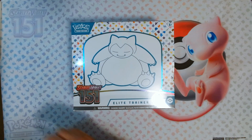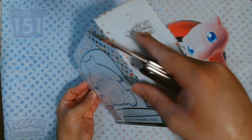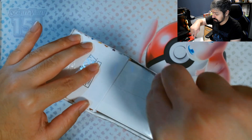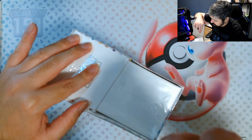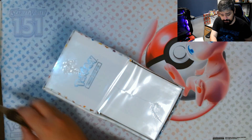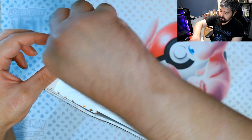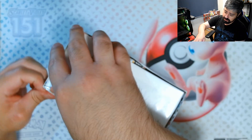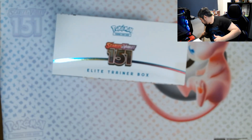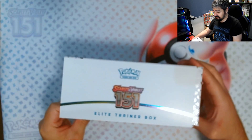So we're going to open up the Elite Trainer Box. Now remember, if you're going to use a knife be very careful with it. You don't want to injure yourself or anyone around you if you're opening up things with people around you. The seal is broken. I'm seeing 151 leaving the shelves as it arrives — it really is making its presence known.